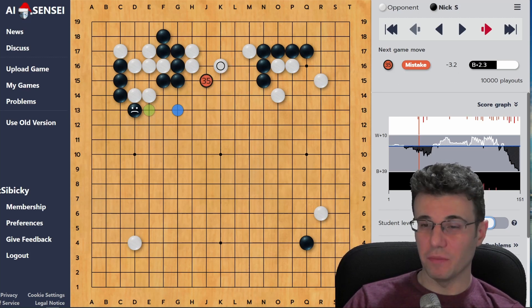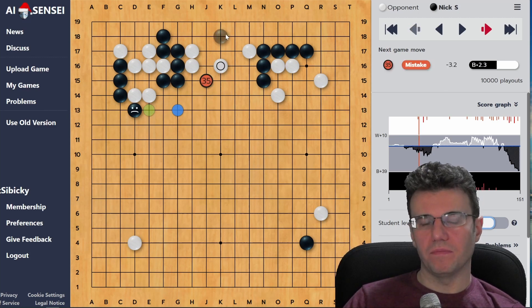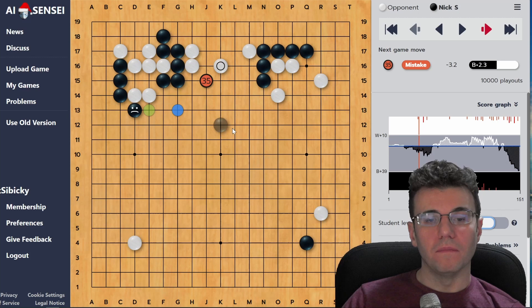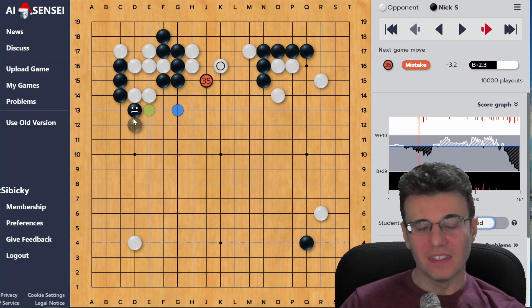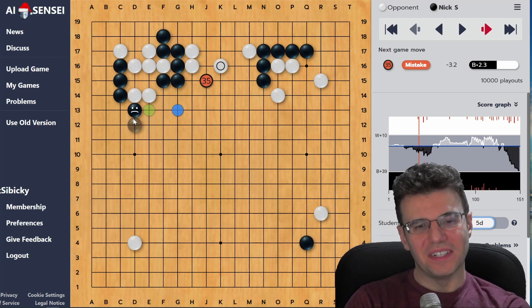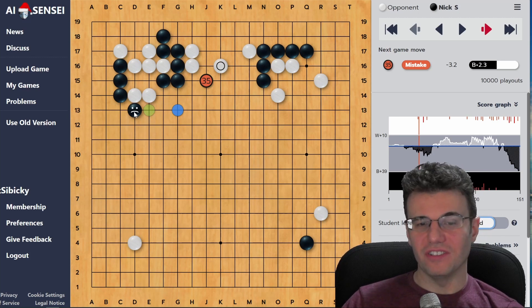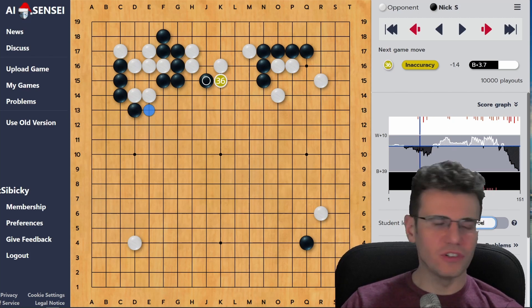My opponent makes a mistake, I make a mistake - we just trade mistakes. Overall it's a net gain for me because my opponent's mistake is bigger. I'm just trying to take away the shape point and make sure this group never really gets comfortable. But the AI says no, just jumping out is better. It has this little unhappy face saying this stone is actually in trouble, which is interesting because it really doesn't feel like it's in trouble yet.